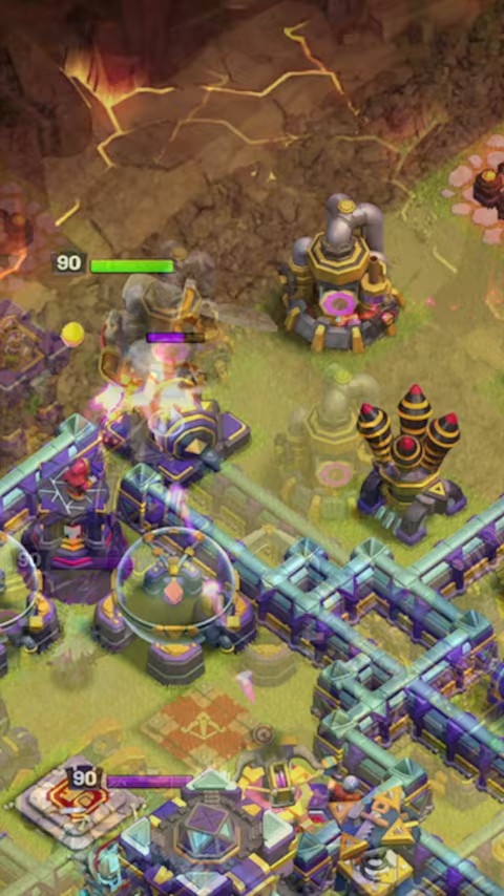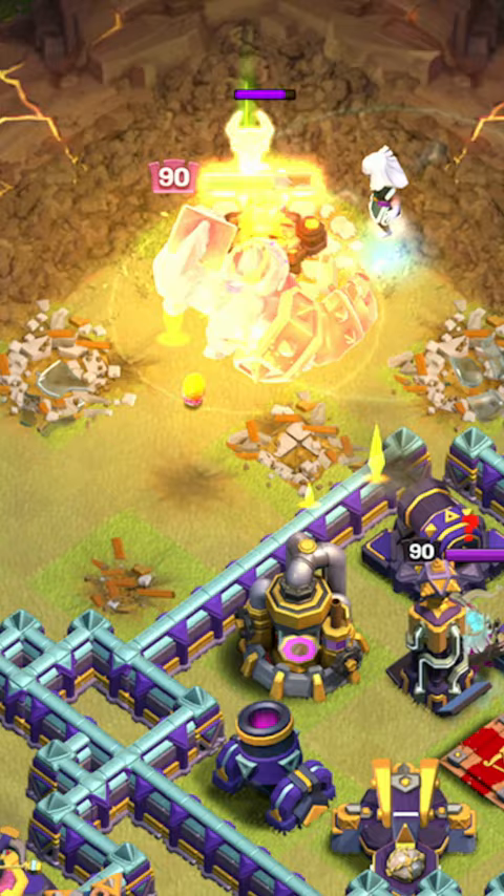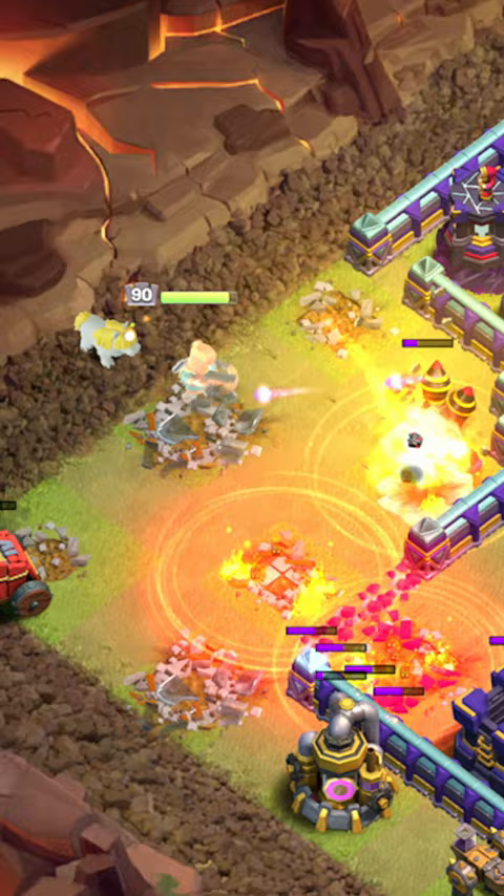Once the King reaches the army camp, drop the Electro Titan and the King's ability. Head back to the left side and drop the Queen on the Collector and the Healers once the Air Defense is gone.